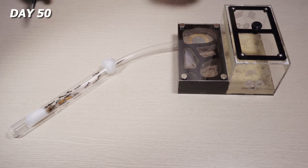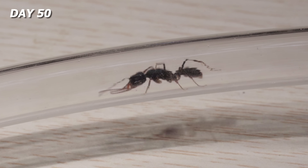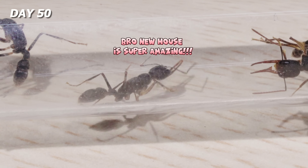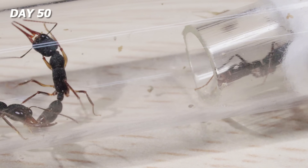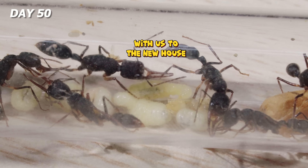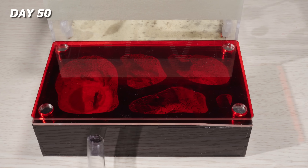I connected a fresh new tank using a little tunnel. A lone worker ant ventured through the tube, scouting ahead. It explored the new tank, circling around — this was the perfect nest to relocate to. It returned to inform the colony, and soon the whole crew began moving. Everyone carefully brought the larvae along with them to the new house. The ant colony officially completed their big move.